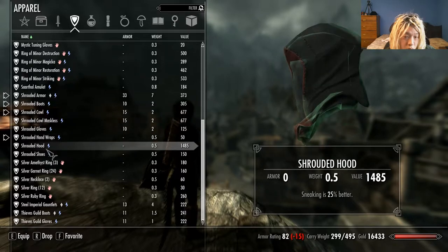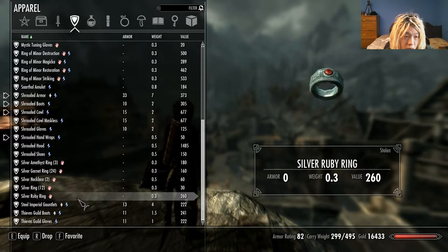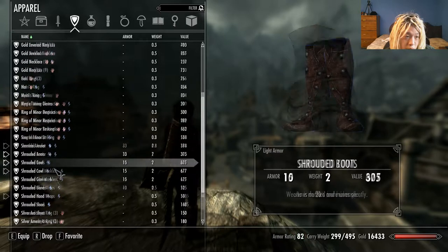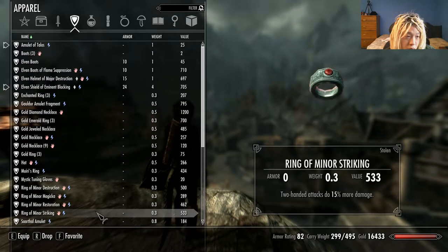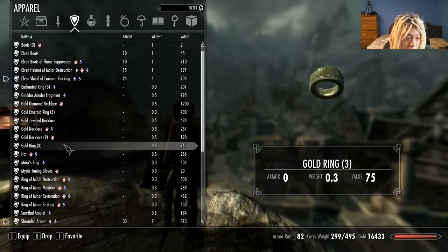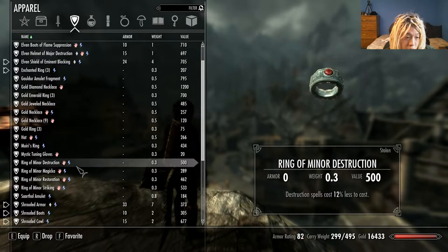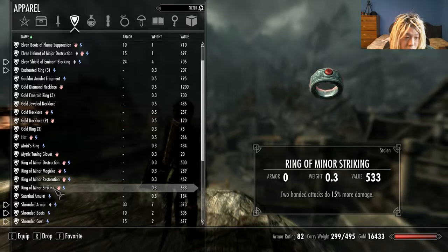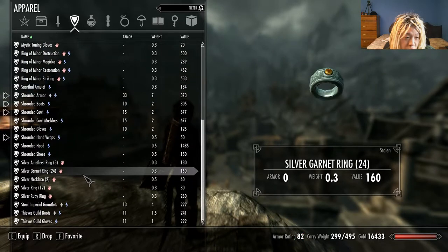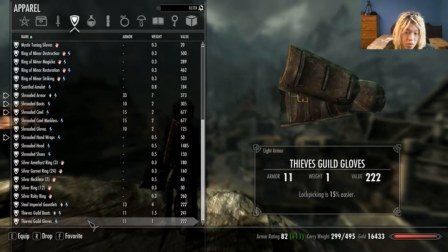What else is there? I think that's it. Armor, boots. I don't have pants, right? I still need a ring. I guess I'll use a shitty ring. I need to make a ring. Okay, let's get this started.